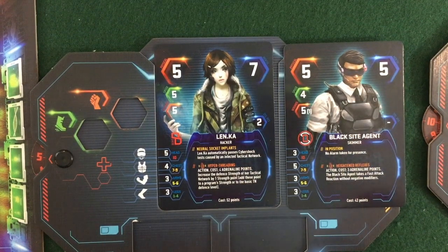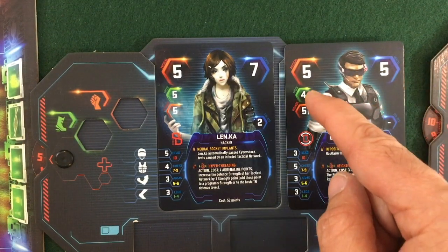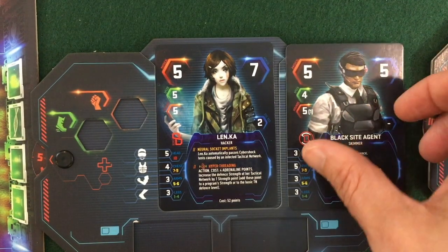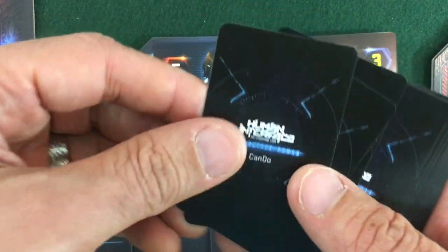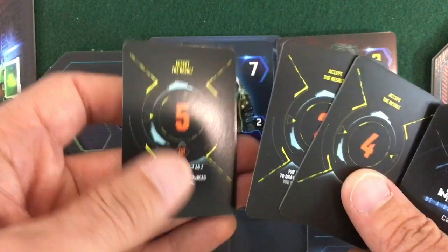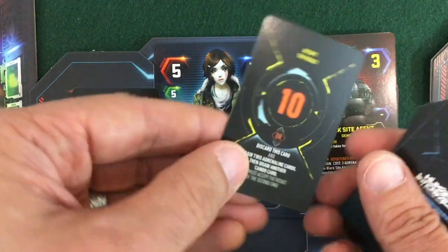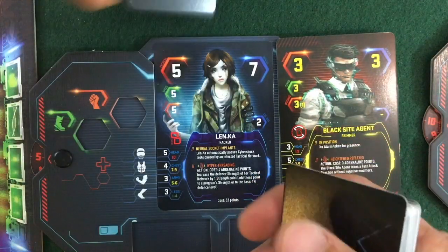There are no dice in the game. How attacks generally work is the attacker uses their physical stat and compares it to the defender's speed stat if the defender tries to dodge. The defender gets a free three-point bonus to their dodge. He's on his crippled side, so he only has a three speed. Both characters draw a can-do card with values from 1 to 10, and add it to their total to see who wins. Len.ka has a special thing where she gets the best of three cards. Five plus five physical is ten, but the agent has three plus a three dodge bonus plus a ten — so I fail to hurt him, and we start the whole mission over.